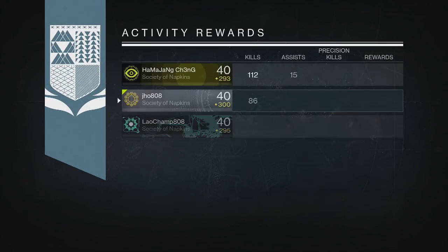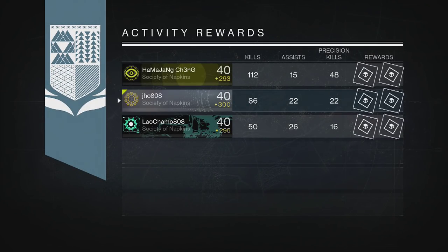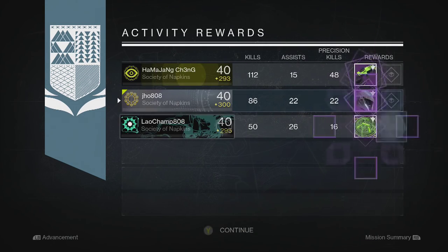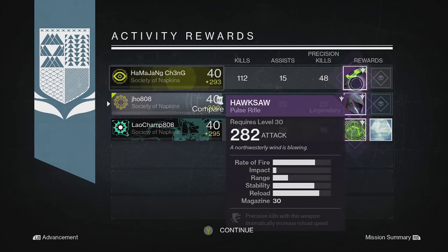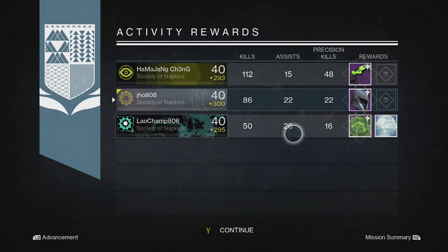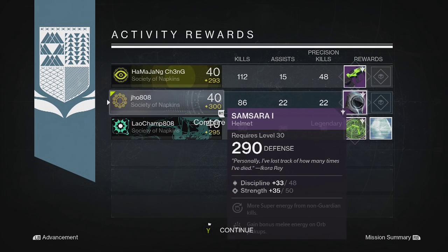Moving on to my next character, my Warlock. We were able to pick up a legendary helmet at 290 defense and my two teammates get a Hawksaw Pulse Rifle and a Charged Antiquated Rune. Not really the greatest set of rewards for us on that one, but I do like the Hawksaw Pulse Rifle so that one's pretty good in my opinion.